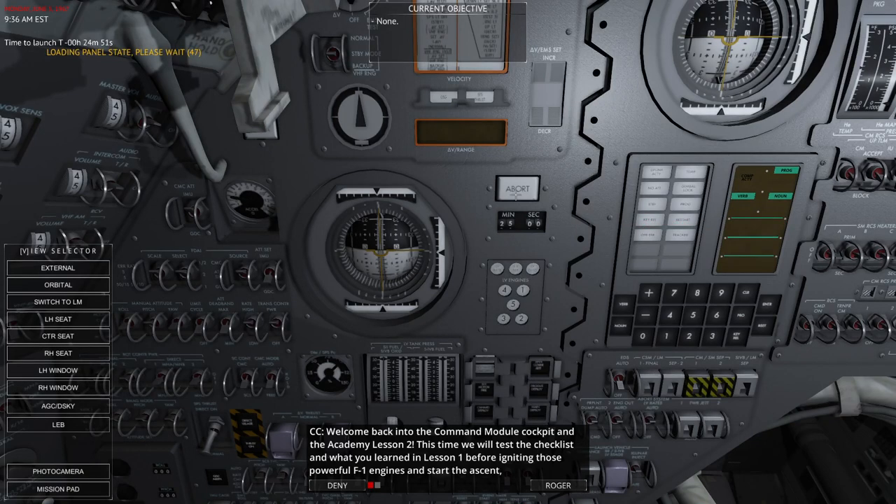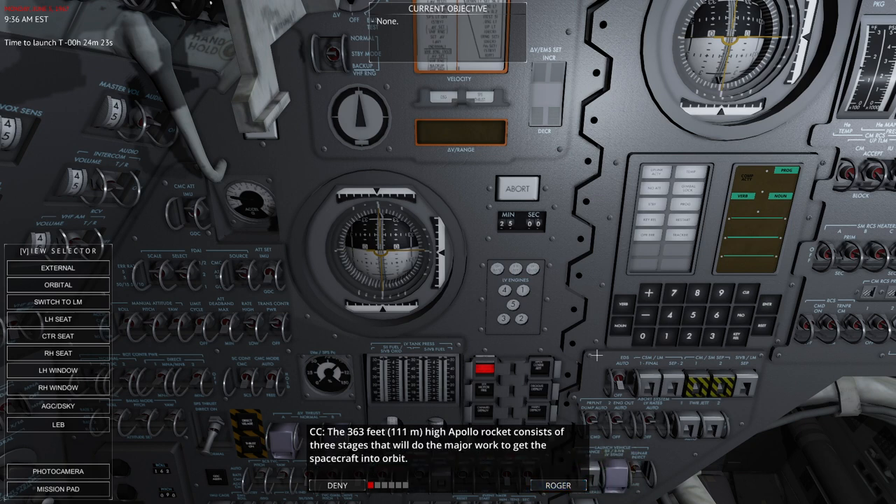Welcome back to the Command Module cockpit and Academy Lesson 2. This time we will test the checklist and what you learned in Lesson 1 before igniting those powerful F1 engines and starting the ascent. There are many systems involved, so don't feel stressed if you don't yet understand everything — many of the steps involved are automatic unless something malfunctions.